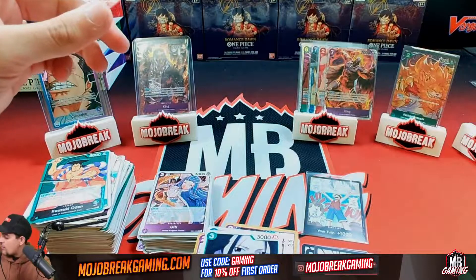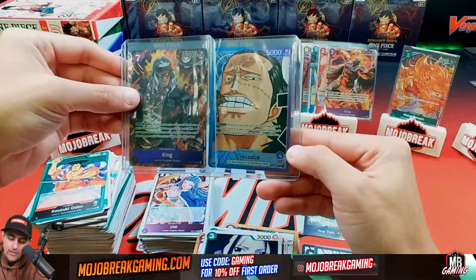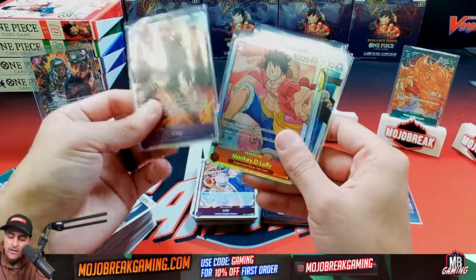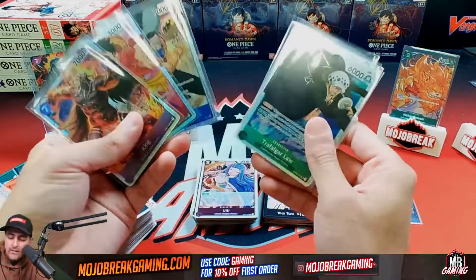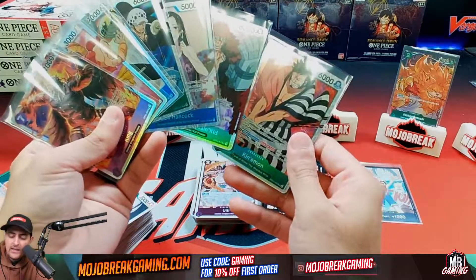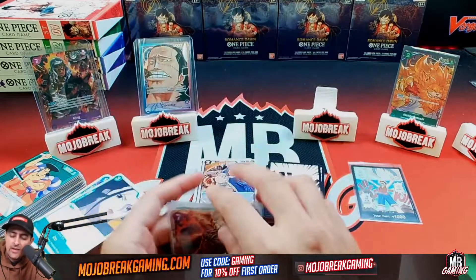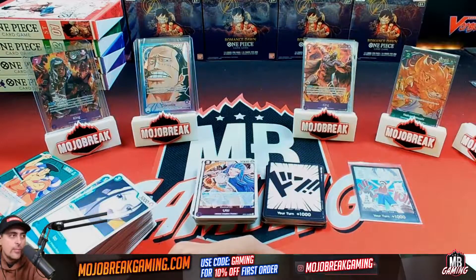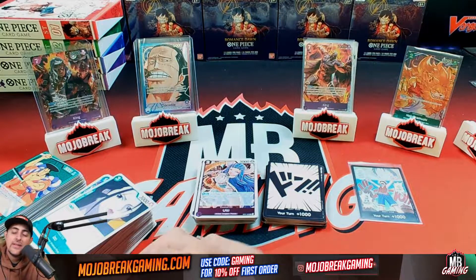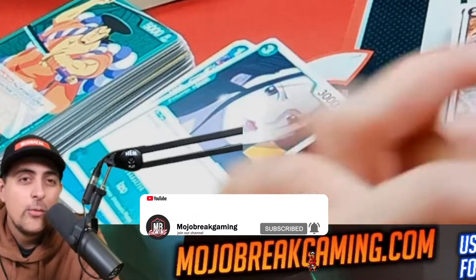That's going to finish the booster box break! Two all-art hits per box — the King super rare alternative art and the Crocodile leader alternative art. Quick recap of all SRs: King SR, Monkey D. Luffy, Crocodile, Trafalgar Law, Boa Hancock, Captain Kid, and Jinbei — that's seven SRs, plus two all-arts. Nine out of 24 packs were hits! Thanks for watching, I'm excited for One Piece. Let me know in the comments who else is excited, and I'll see you pirates later — peace!